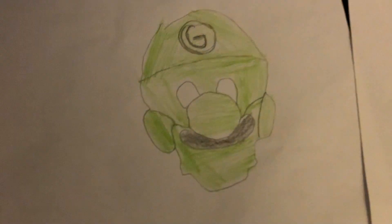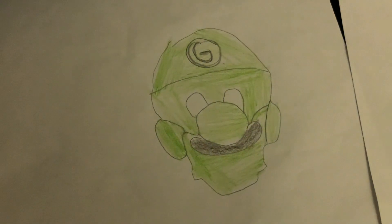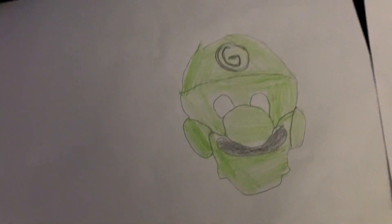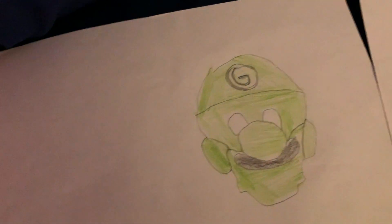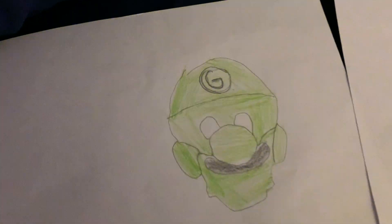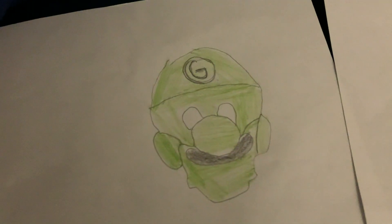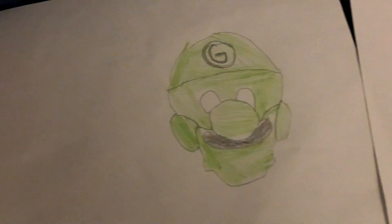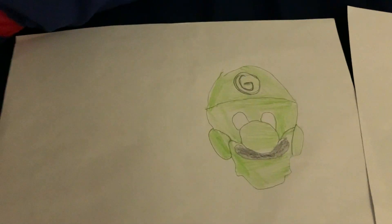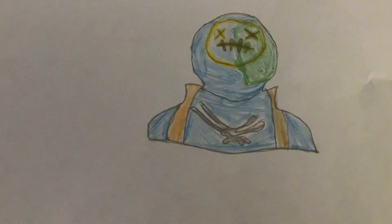First off, we've got Luigi from Luigi's Mansion 3. I think this turned out really well — the light green matches really well with him. I made the mustache black and the logo on his hat black because I didn't want to do all green or it could look a little complicated. I made the G on his hat and his eyes pale, so it's not just all green. That's Luigi from Luigi's Mansion 3.